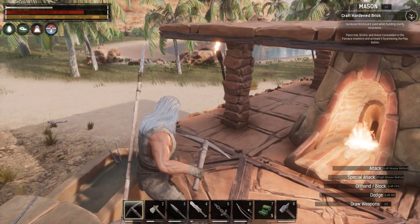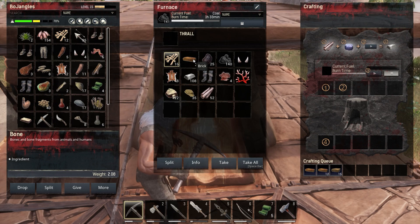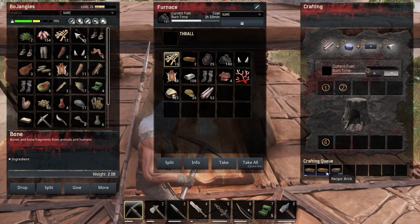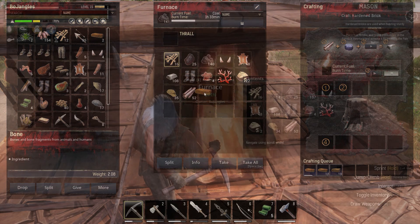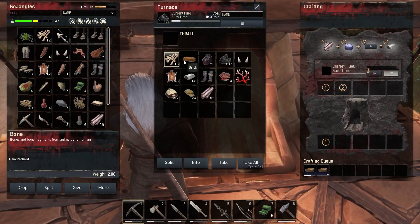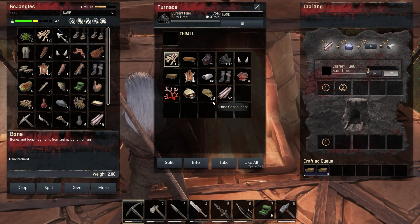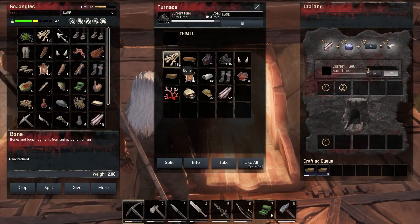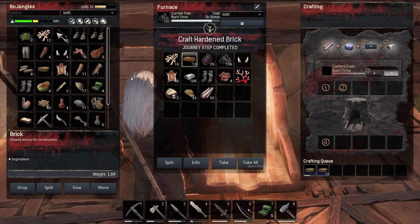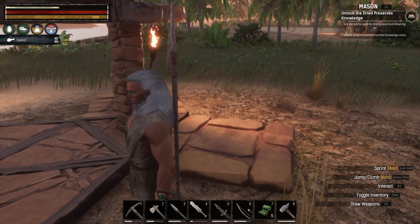We got one brick so we're gonna have to let all this stuff craft up before we get stone bricks. It's not hardened yet - one more and then I think we're gonna get into the hardening part. Hardened brick - yes! Let's put that in our inventory. We should get our journey step completed.